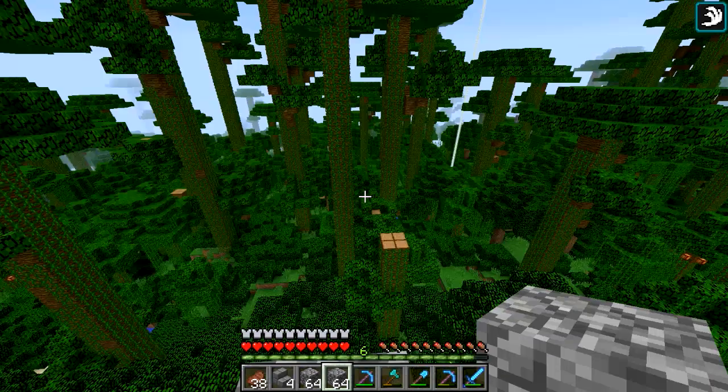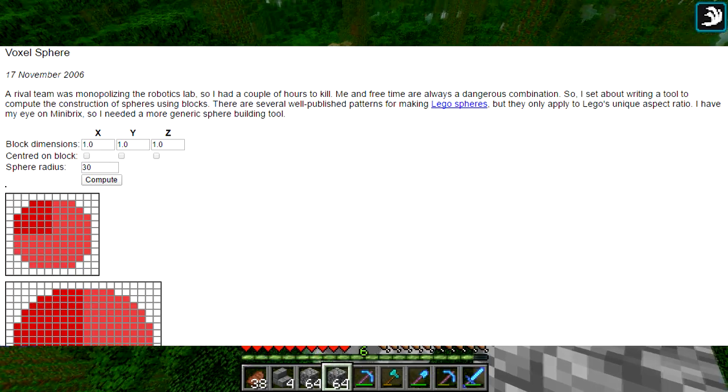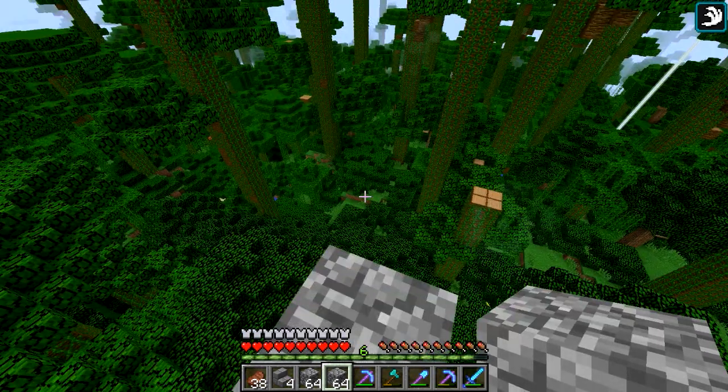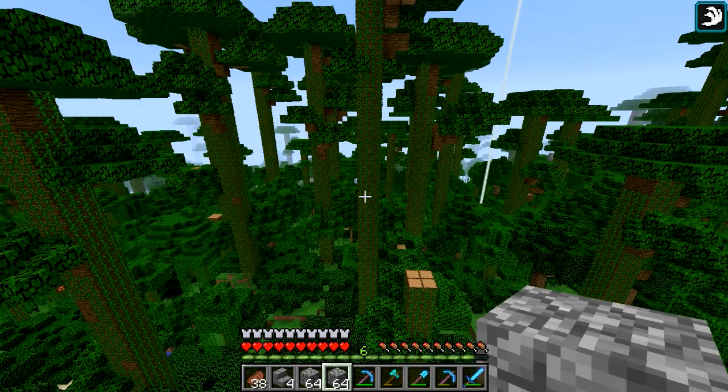Now I'm going to show you how you actually build circles in Minecraft. I was going to show you in a web browser but apparently all the recording software I have can't capture a web browser. Go to Google, search Neil Frazier - that's N-E-I-L Frazier with an S - voxel sphere, and it should be the first link. It gives you three values for the size of each block coordinate: the X, Y, and Z. It's going to ask you for a radius, so we're doing a diameter of 60, approximately 59, and I put in 30.